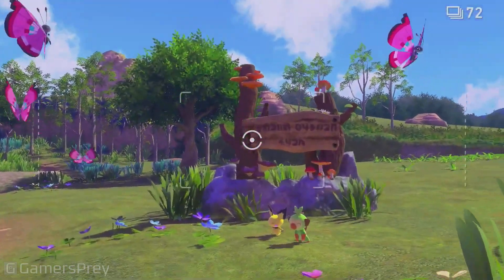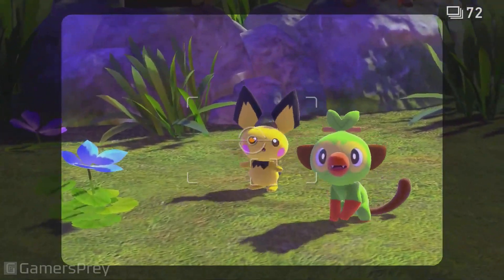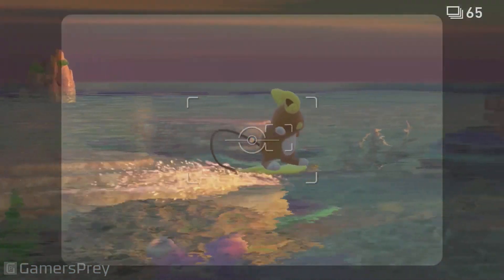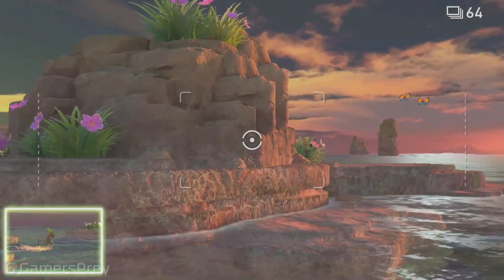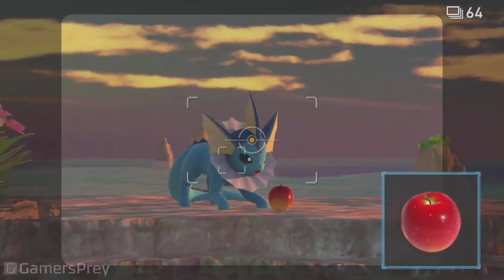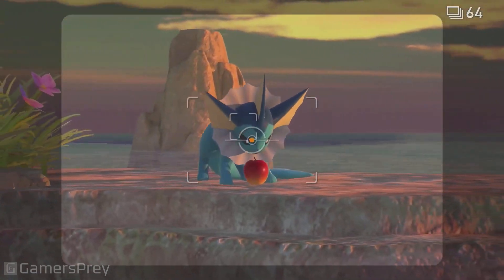By watching wild Pokémon, you can discover behaviors and expressions that are rarely seen. Look! A surfing Alolan Raichu! And there's Vaporeon! Let's try throwing in a Flufffruit! That's it! Now's our chance!